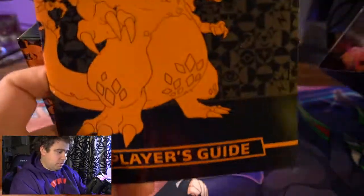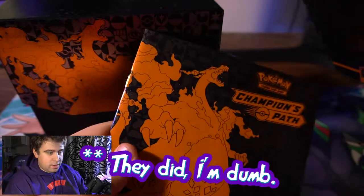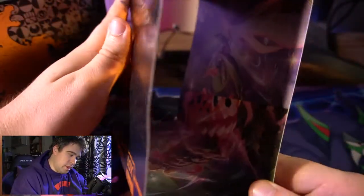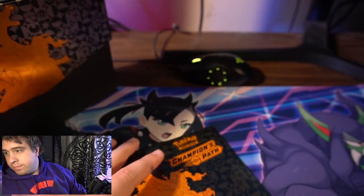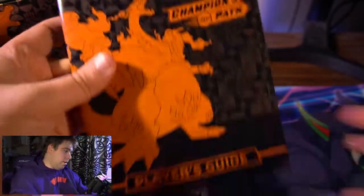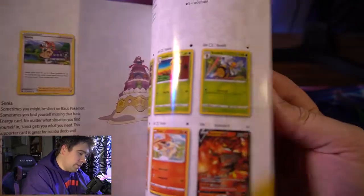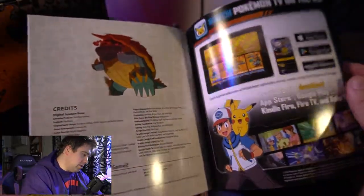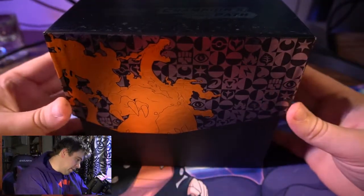Oh, there's a player's guide! I actually wasn't expecting that — I don't think the old fat packs had it. It's kind of cool; on the inside there's a whole bunch of art. It's a shame it isn't reversible because it'd be cool to see, but anyway. It's like a magazine about the cards — okay, I'm familiar with one of these, it just came back to me.